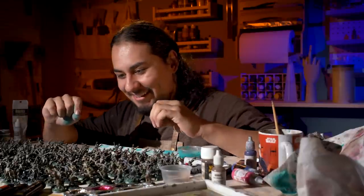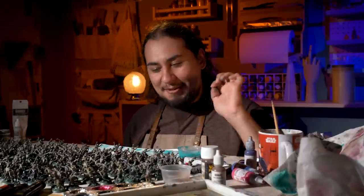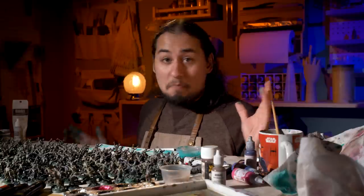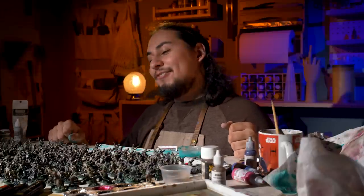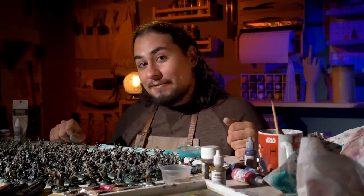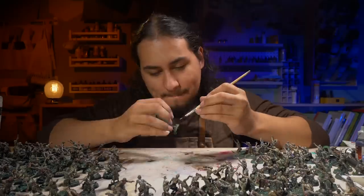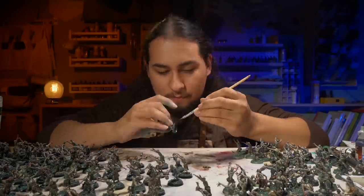200 bases done — the zombies are essentially finished. The only thing left is to paint the rim of each base black, which usually takes about 30 seconds when you're doing three to ten models. But on 200 models it's going to be a bit of a slog. I painted a base rim black, then another one, and another one, and another one. Knowing the end was in sight gave me the strength to push through.